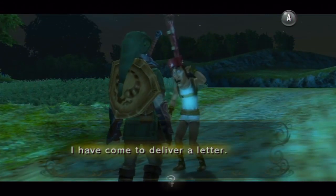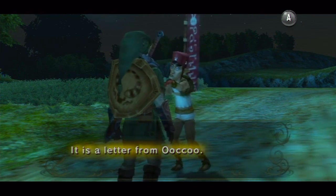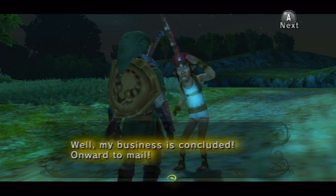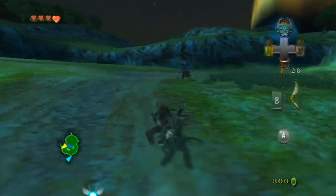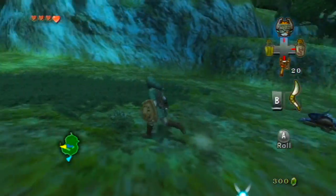Greetings, Mr. Link. I have come to deliver a letter. It is a letter from Aku. Well, my business is concluded — onward to Mel! You know he just gets all the ladies. Look, he is so dedicated to his work. You know he got all the money, and the ladies love the monies.